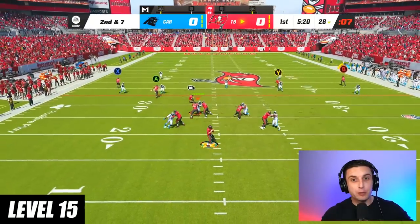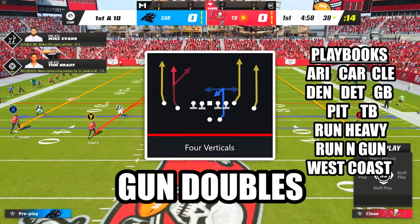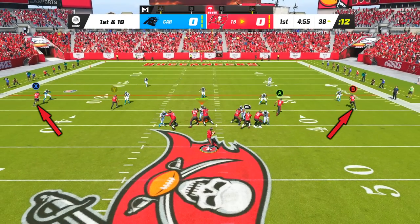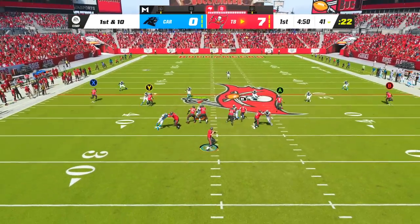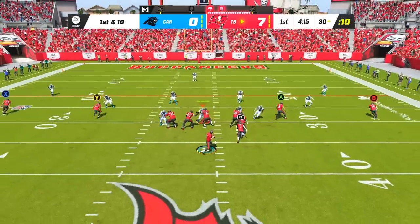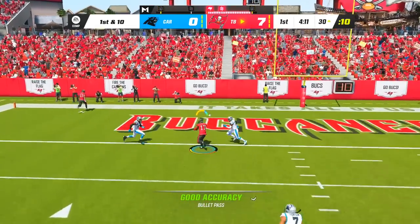At level 15, this play destroys both cover 2 and cover 3. The play is 4 Verticals in the formation Gun Doubles. Against cover 2, all you have to do is wait for your outside streaks to clear the cornerbacks in the flats, and then hit either one of them with a pass lead to the outside. Against cover 3, let the seam routes from your tight end and slot receiver get over the linebackers, and as long as you pass lead away from the safety in the middle third, at least one of the routes should get wide open.